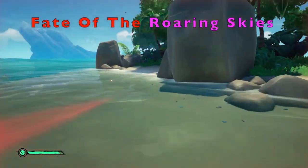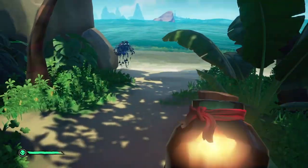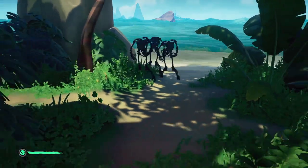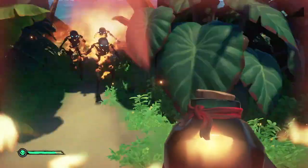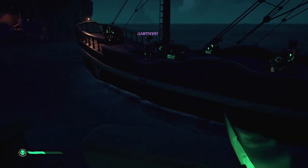Now week three challenges: Fate of the Roaring Skies. 'The Heat of Battle': you will need to have your fire bombs on hand as you will have to kill five skeletons using fire. Importantly, they don't have to be shadow of fate skeletons — they can simply be any skeletons you come across across the Sea of Thieves.